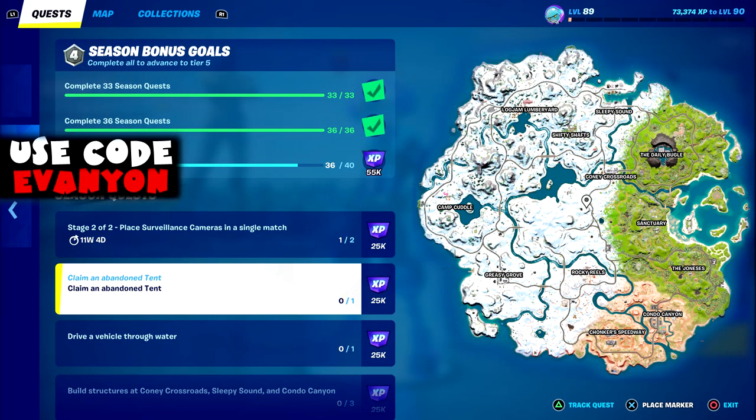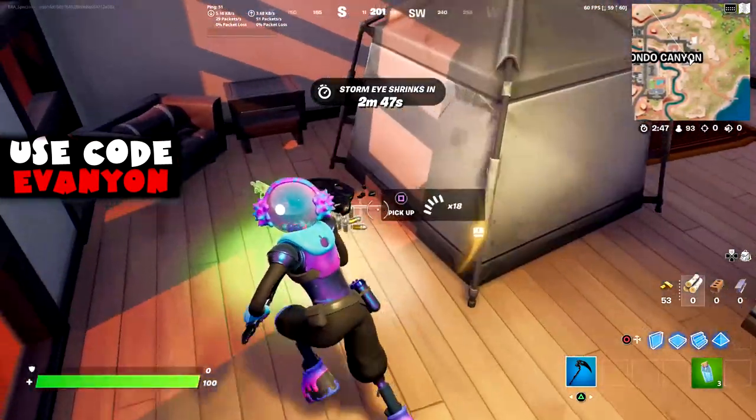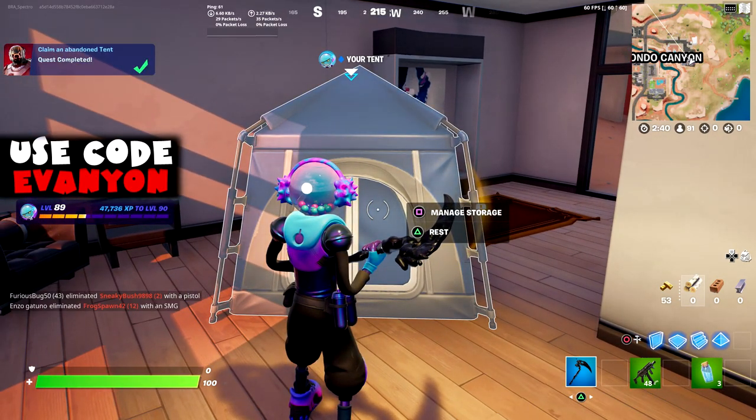First off we got claiming an abandoned tent. You can find tents like this — you just have to press square to claim them, or you can find them as floor loot. You just throw the tent anywhere and claim it. Just very simple.